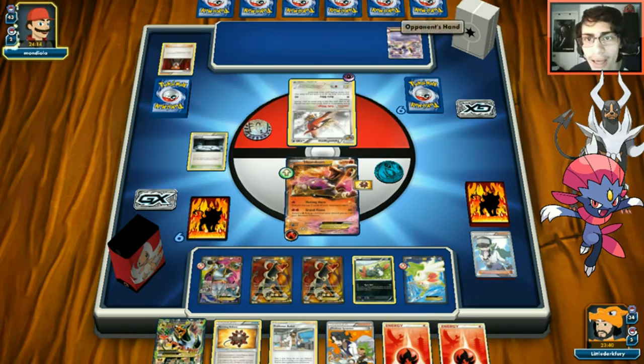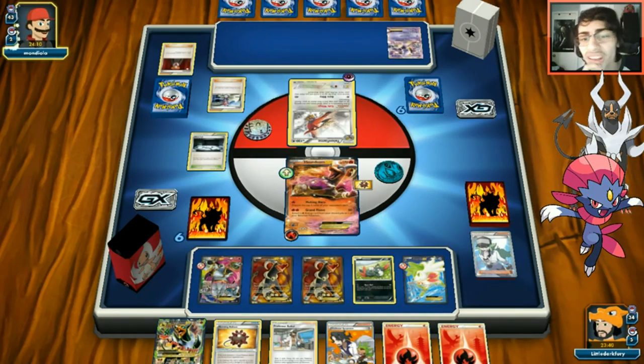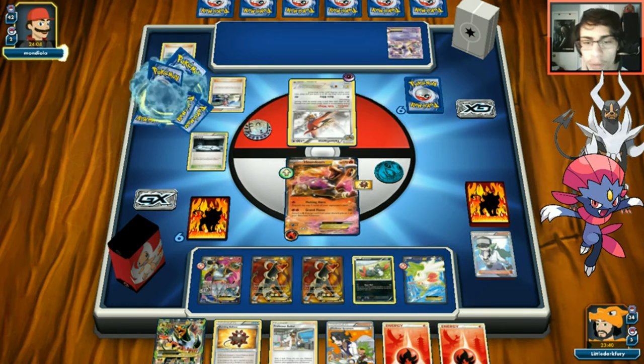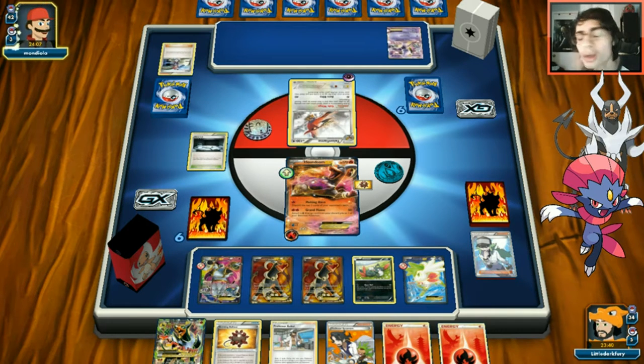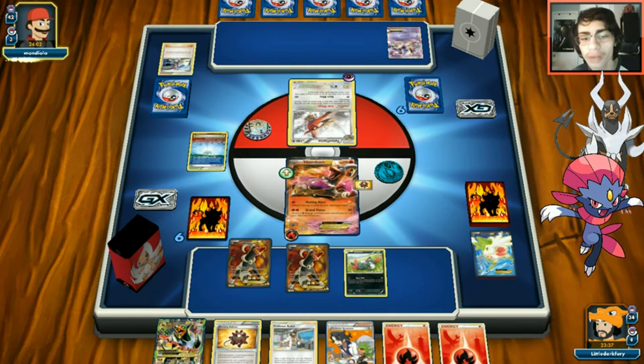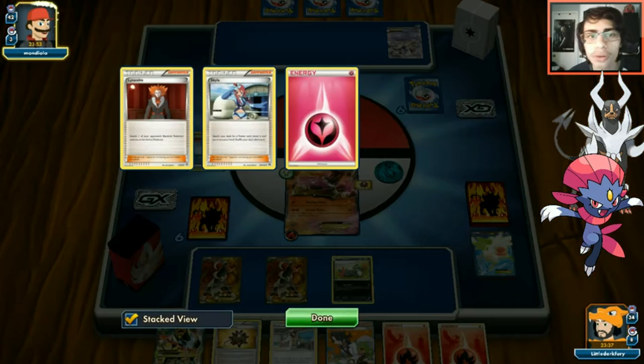We see a Mewtwo EX coming down - so this is probably Mewtwo Y. Opponent plays Skyla. We use N to discard Hoopa and Shaymin since we don't need them on bench anymore. We see a Double Colorless going on Mewtwo, which isn't too scary yet. There's a Puzzle of Time - with fairy energy this might be some unusual build.